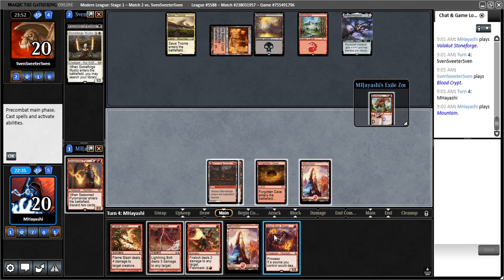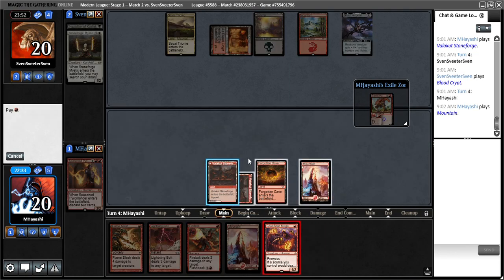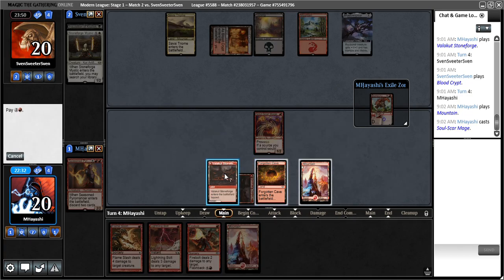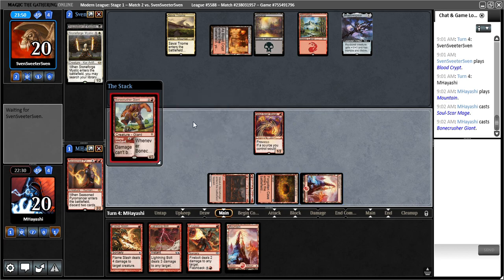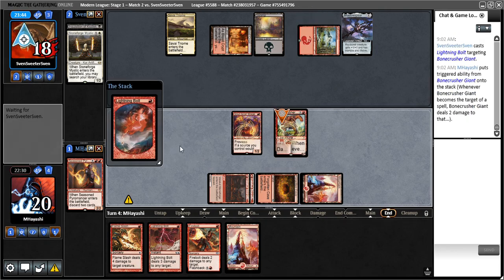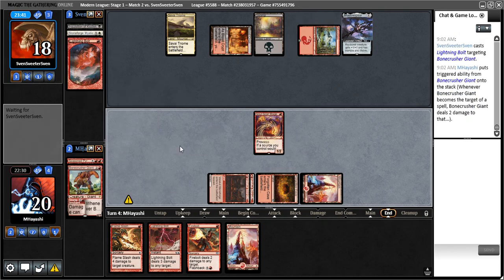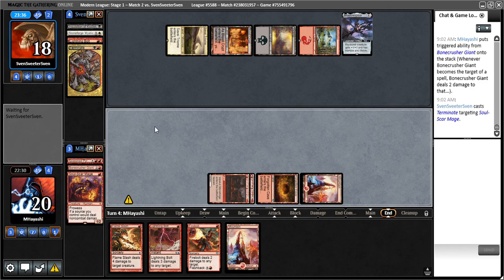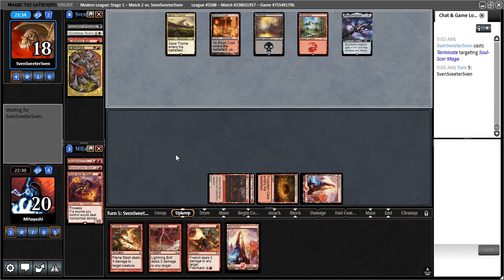Because we're probably going to have to deal with the Batterskull next turn, I will play this and Bone Crusher. If either of these gets a removal spell, then of course it was correct to Stomp. There's a Lightning Bolt which we knew about — probably Fatal Push coming, or Terminate.